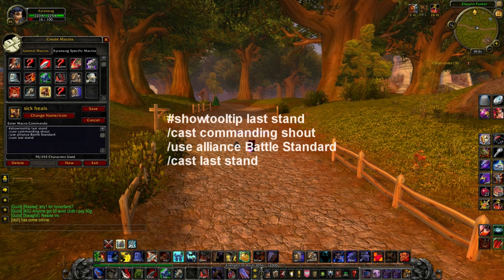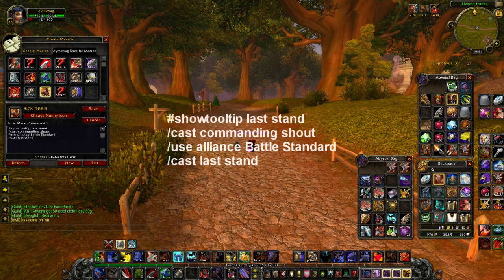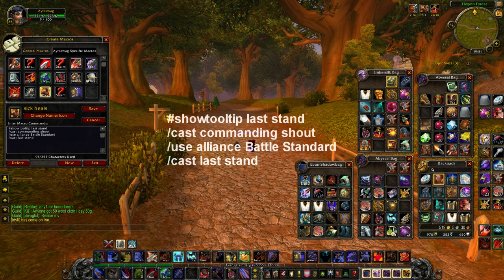If you're playing RBG, you can also add your Vicious or Ruthless Gladiator's tenacity trinket — the one that adds health — and you'll end up getting 250k. It's pretty good.